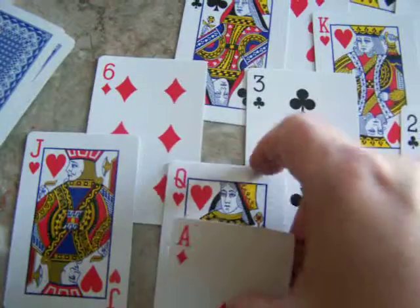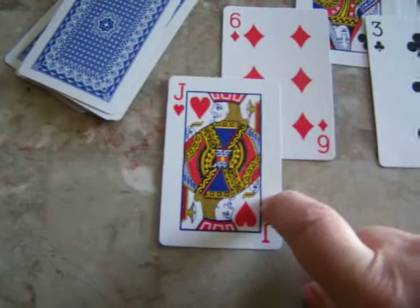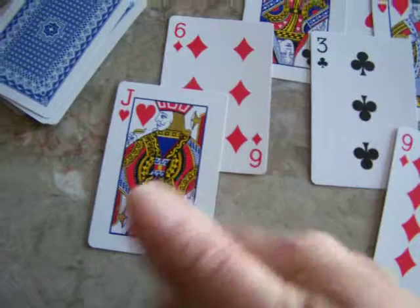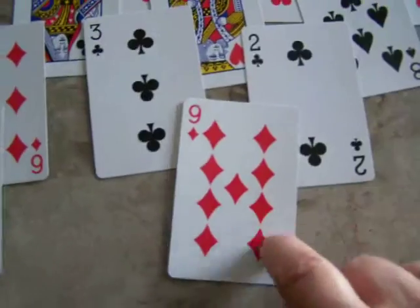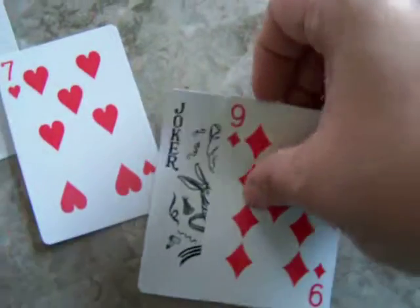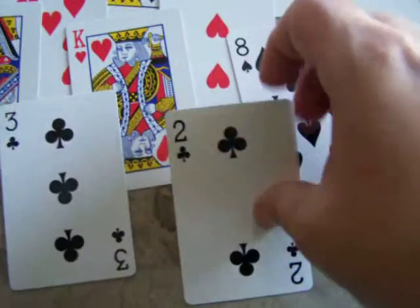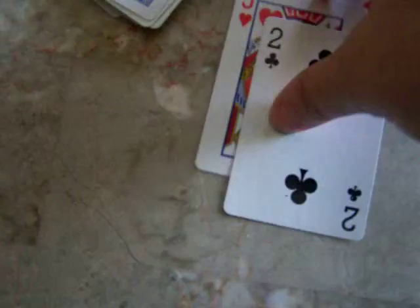Here's an ace and a queen, so that makes 13. Then I have a jack, and I have a nine and a joker. A jack is worth 11, so 11 plus 2 is 13 — I need a two to go with the jack. Here's where you can use a little strategy: I can say nine plus four is 13. Now I've opened up my two because it has no cards covering it, and my jack — 11 and 2 is 13.